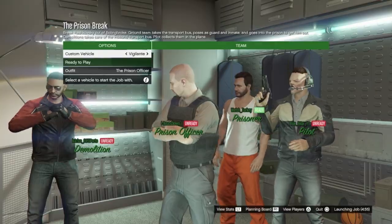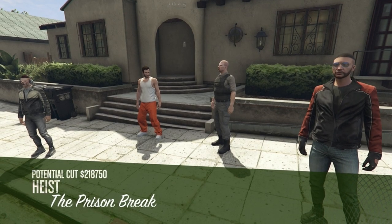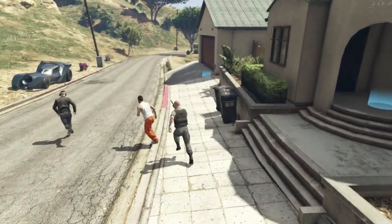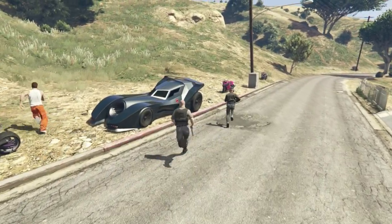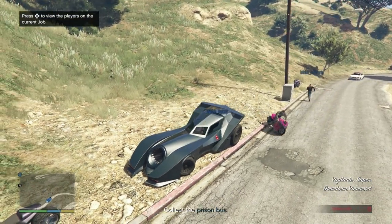First, we'll look at the Prison Officer role. When selecting your vehicle, go with the Vigilante. Both Prison Officer and Prisoner hop in the Vigilante and make their way over to the prison bus.